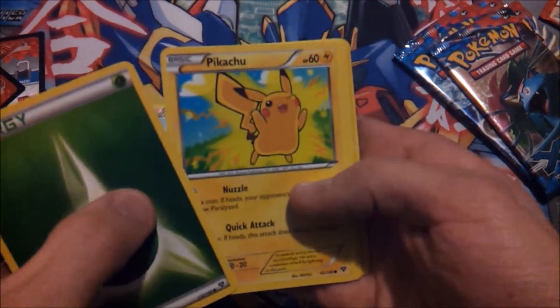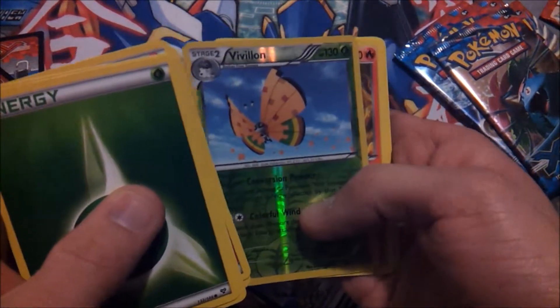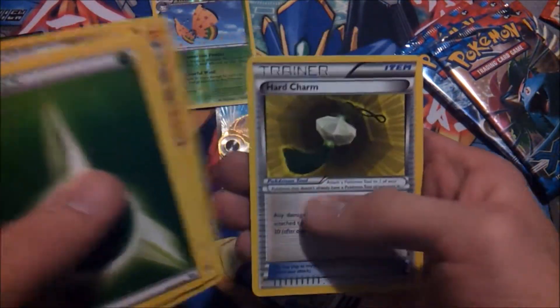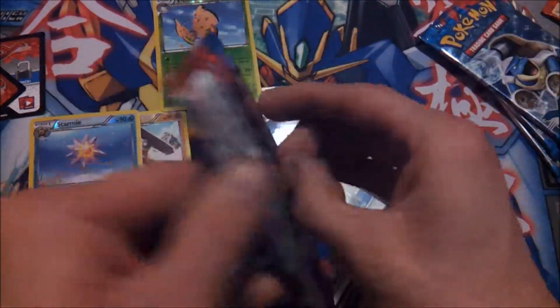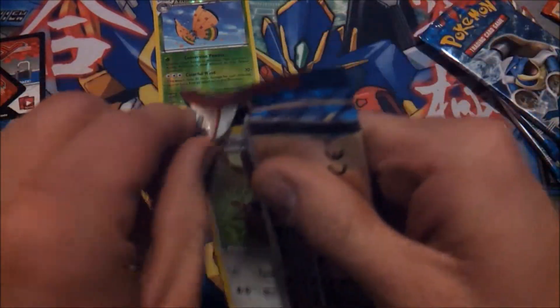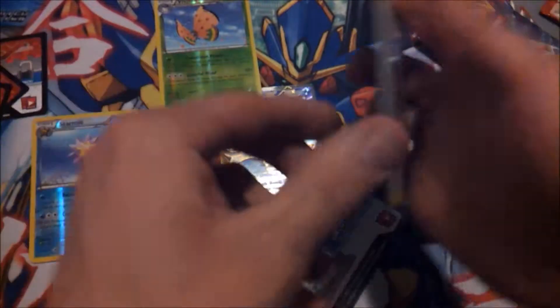Leaf Energy, Pikachu, Pan Sage, Fairy Energy, Venipede, Vivillon — that's pretty cool, put that over there because it's kind of weird. Simisear, Roller Skates, Electrode, Hard Chunk. So out of three packs I'm quite happy already, just for the fact of pulling that Full Art Blastoise.